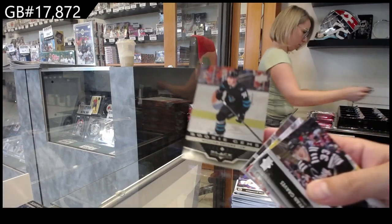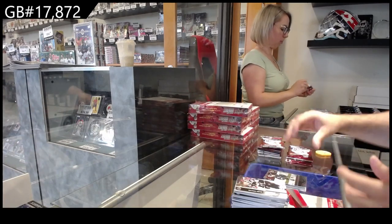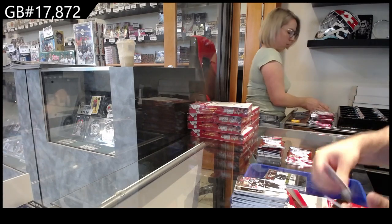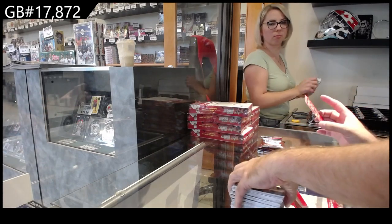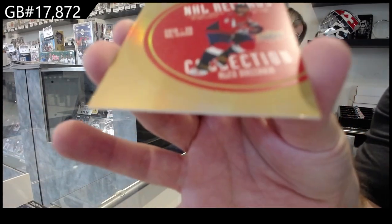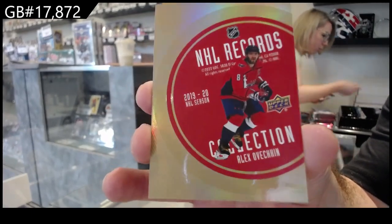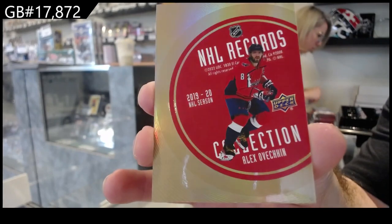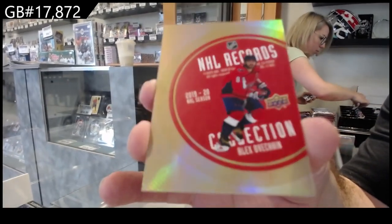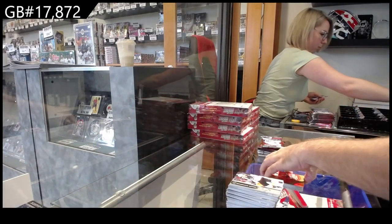We've got a Single Diamond Rookie Gems of Ekblad for San Jose. These are new NHL Records — number 250 — Alex Ovechkin, going with the vinyl feel. NHL Records Collection — I love it, vinyl! A new one.